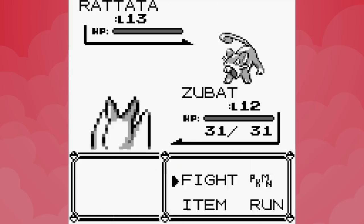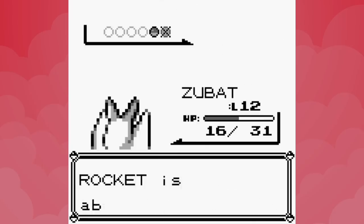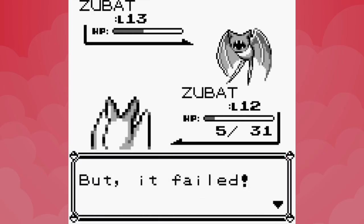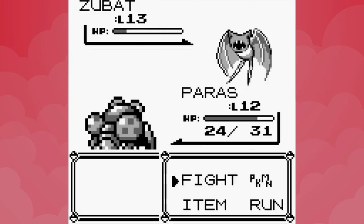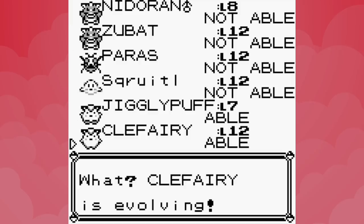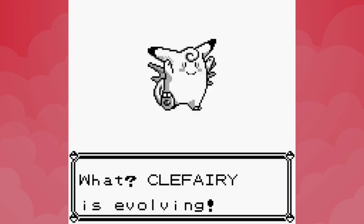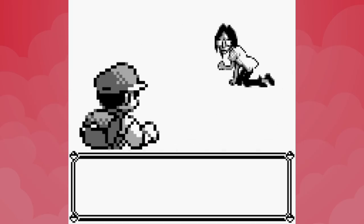There are only two mandatory battles in Mount Moon. The plan for the first one was to get through it with just Leech Life and Supersonic, but the Rocket had two Pokemon — one of which was a higher-leveled Zubat. Our Zubat knocked out Rattata and took Zubat below half health before going down. Unfortunately that means we're forced to burn Scratch, and Paras finishes off the Rocket Grunt with its only attack. We are getting worryingly short on moves now. To make things go smoother with the fossil-craving Super Nerd, we use our Moon Stone on Clefairy, causing it to evolve.